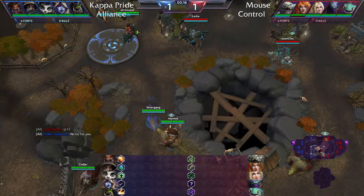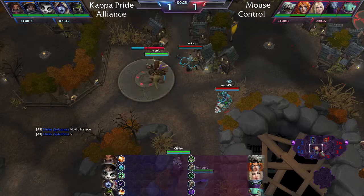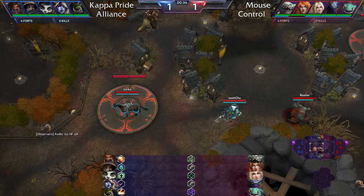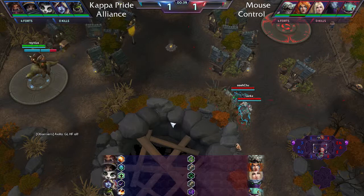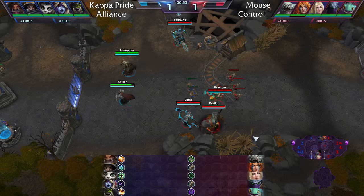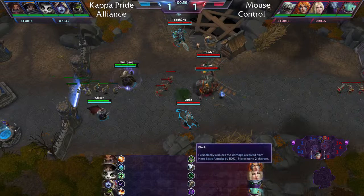Mouse Control's two stealth heroes are going in to see what they can do. Kappa Pride picks up the watchtower straight away to grab vision. The commentator has fog of war on accidentally and hits the key to turn it off, which also changes the stream view.